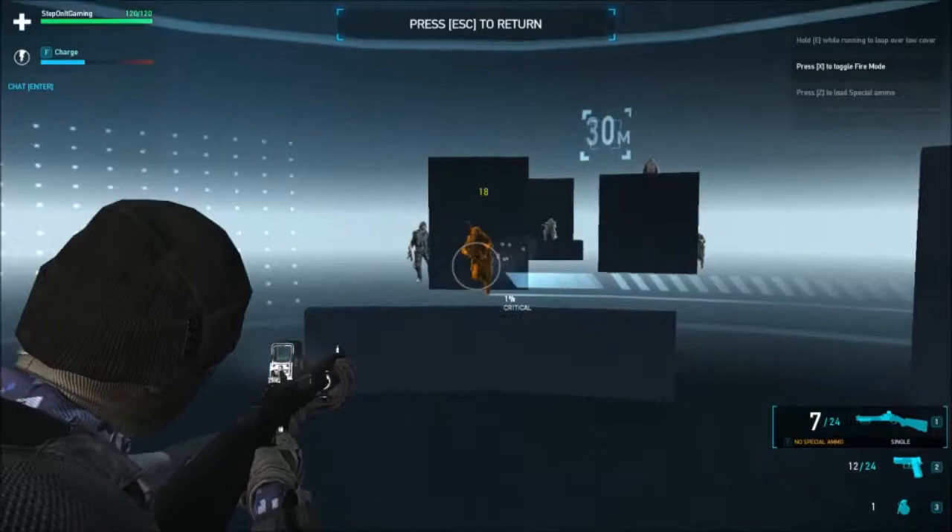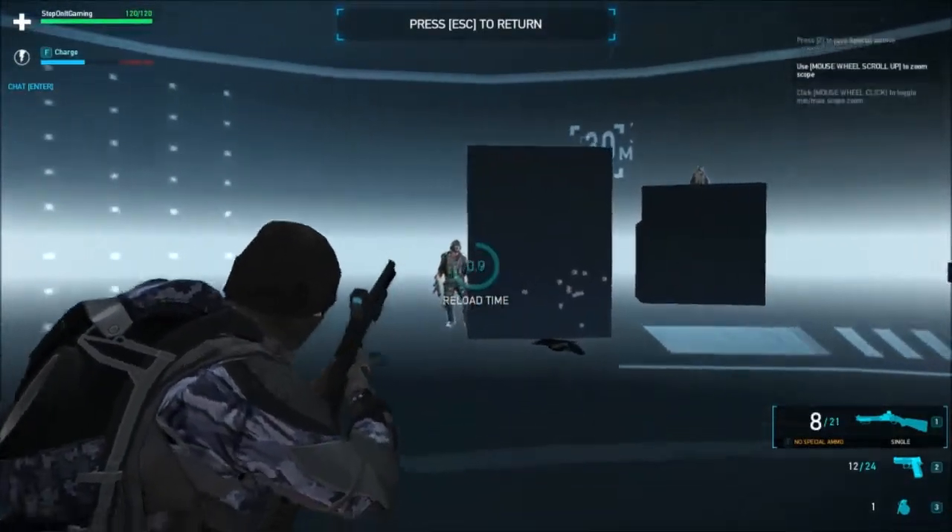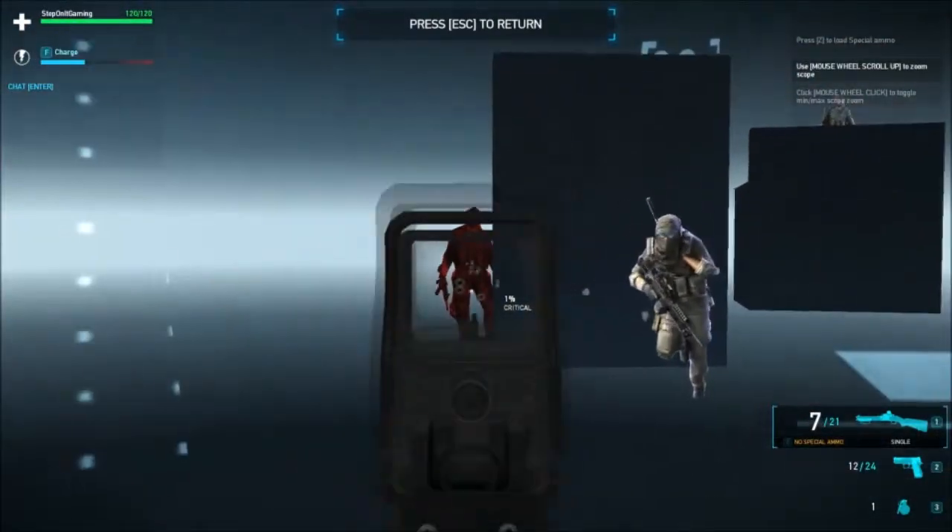As a support class you can also choose a shotgun as a primary weapon. Shotguns are good at close range because they have short range, high damage, but a lot of recoil.